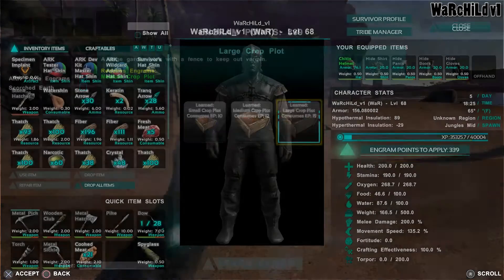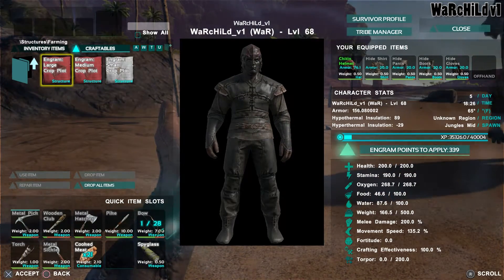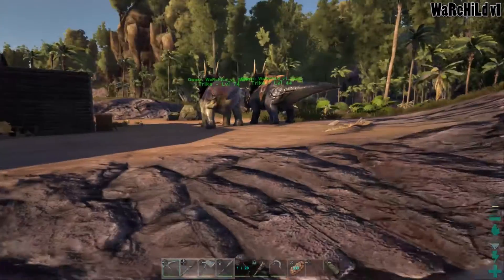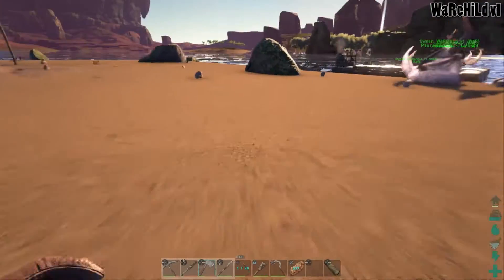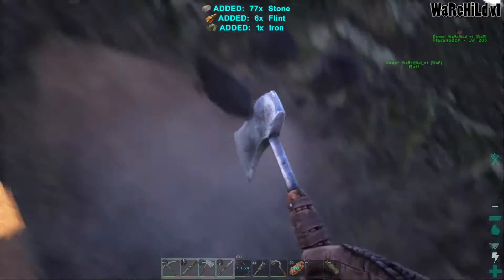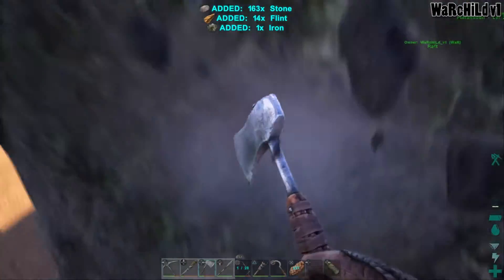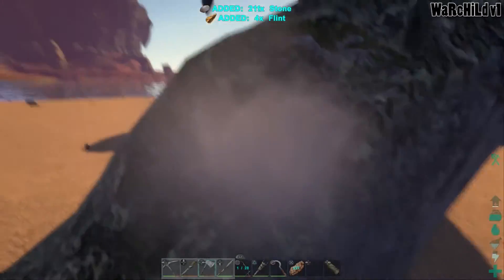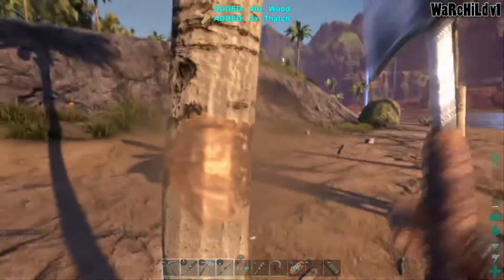It already has a fence. Farming — we need stone and wood, plenty of it. I need at least four large crop plots total so I can grow the four main ingredients required for making kibble. The rest of the ingredients are easy enough to make or find. I do need to start actually cooking my prime meat when I get it.